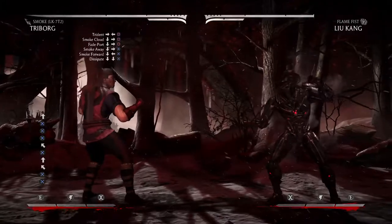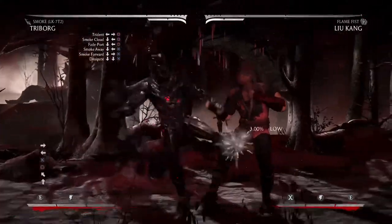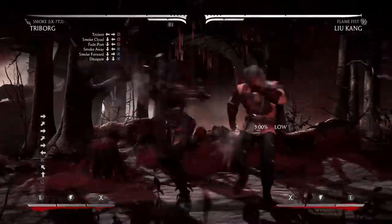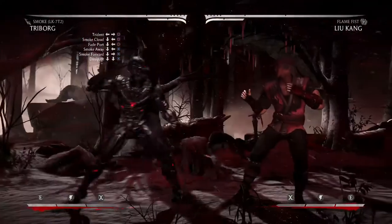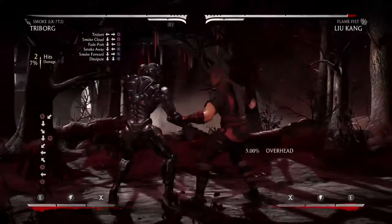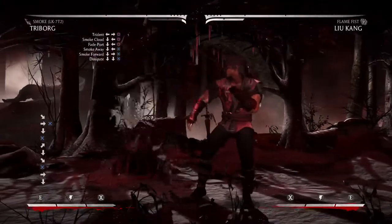There's a combo I've been trying to get the whole time. I could probably do it after this — I could go up to him and go boom boom. I forgot I did that — it would have been fun. You can do it after this one too. Fade port is kind of unique. Smoke away — they both use stamina and can be used for mix-ups.